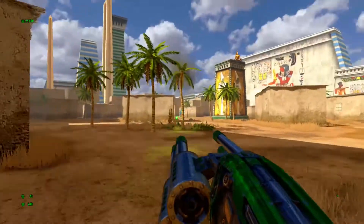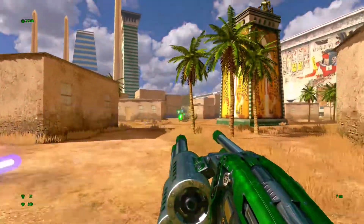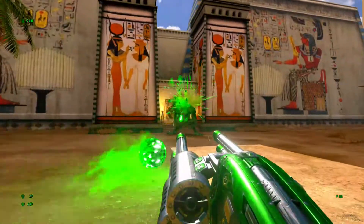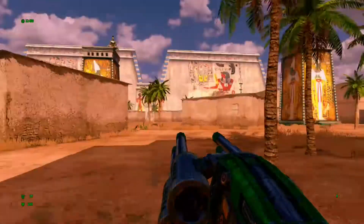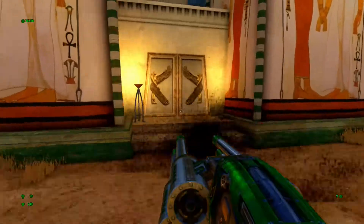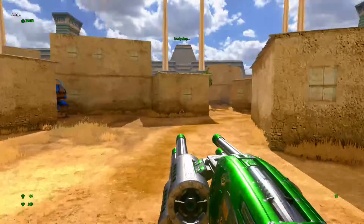We're going to go ahead and continue clearing out these enemies so we can proceed to the second area of the suburbs. The door opens just like that — simple as that.